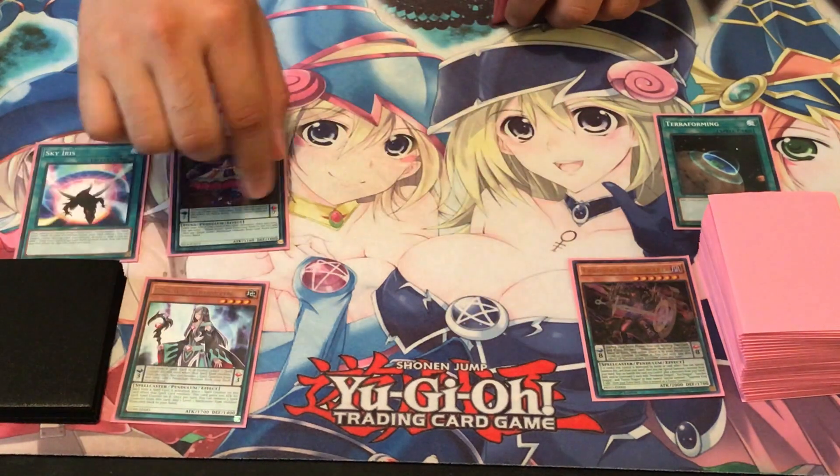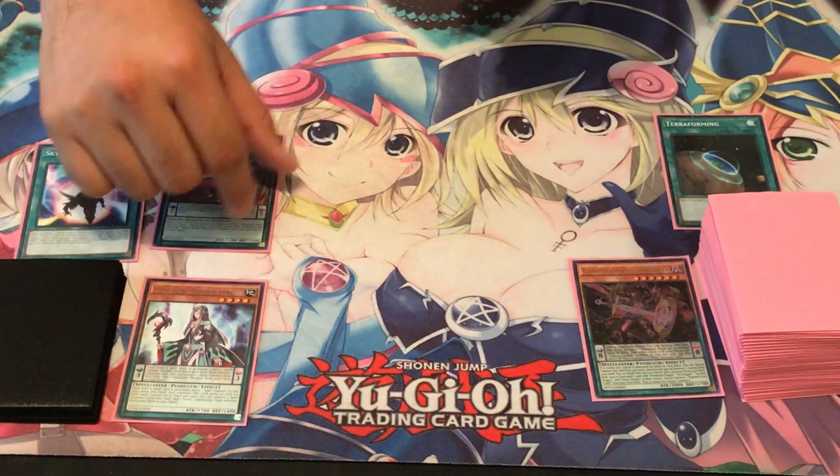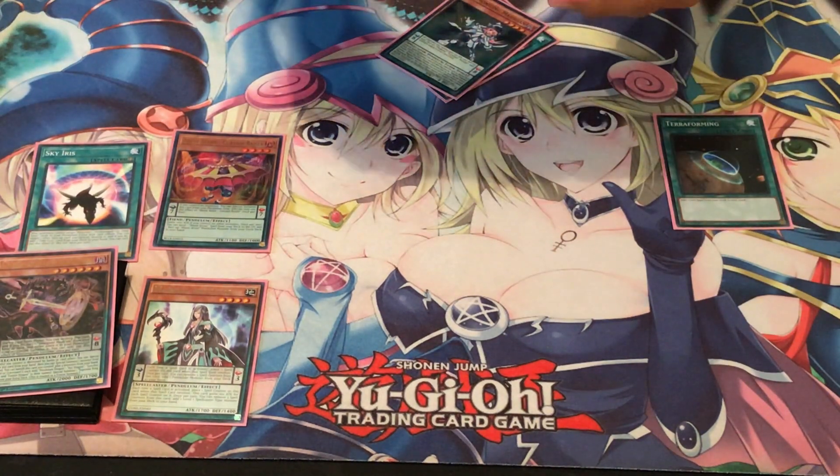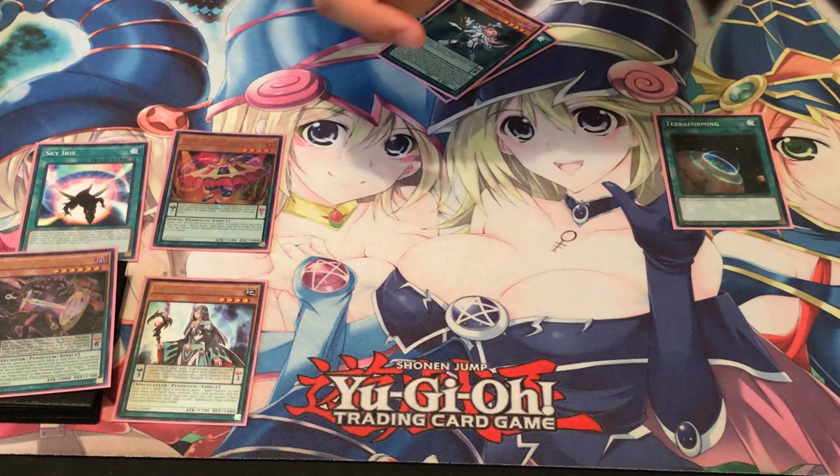Next, we're going to activate Chronograph's effect — set it on the Pendulum Scale. That's another spell counter for Magical Abductor's effect. Pop itself in order to place a TimeGazer Magician either in the Pendulum Scale or special summon it. In this case, we're going to go ahead and special summon it so we can get into some free link plays.